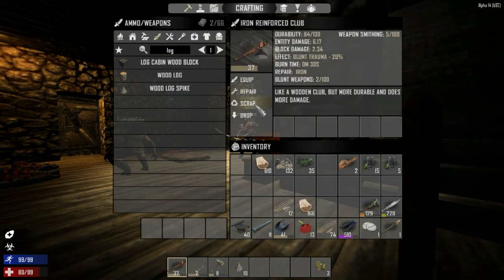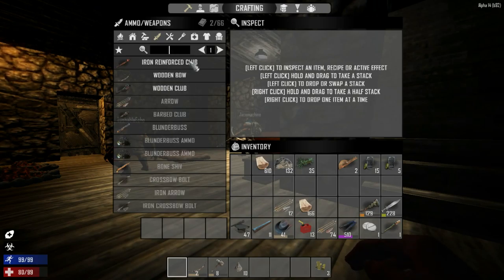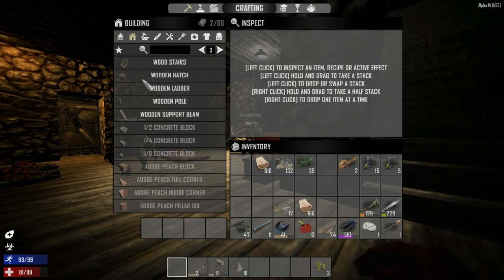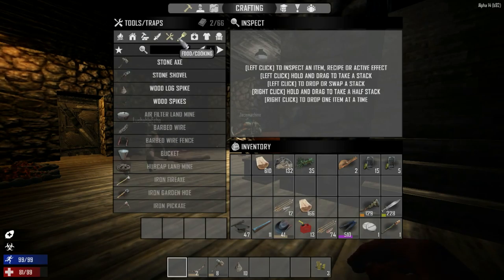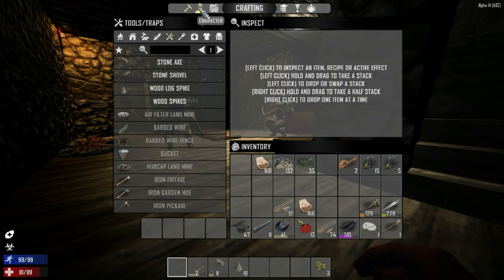There is logic that's new - pressure plates and wiring. I wonder if that works with doors. You could put a pressure plate in front of the door - classic Minecraft style. One day if they do electricity you could have lights maybe if you build a generator. I just found a nice exploit: if you scrap an iron reinforced club you get seven scrap iron, but it only takes five to remake - so you can scrap and remake and gain iron. You lose the wood but still.